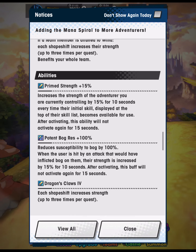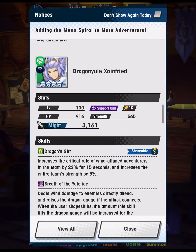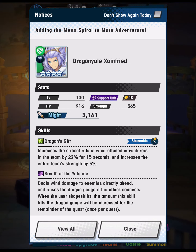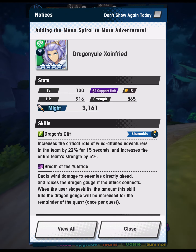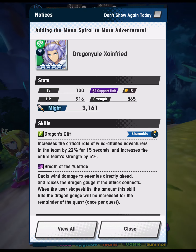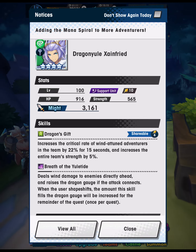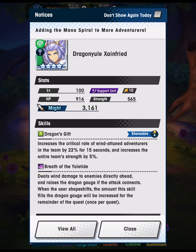Essentially, Dragon Yule Zainfried has potential for cheese in Legend Ciela if there's a strategy revolving around Gowna and Krenna, much like what has emerged for Legend Volk. He's also a good candidate because he's a buffer — increasing the team's critical rate and strength slightly — so he's already in a support role. Dragon's Claw also gets a nice upgrade with the mana spiral. He could also be used in a regular way as a dragon-ramping character — he's the only one in the wind element that really fits that description. If you share skills on him that also give Dragon Gauge, you could potentially get your dragon up really quickly. Dragon Yule Zainfried's Breath of the Yuletide and Skill Charge zones could turn out to be very strong.